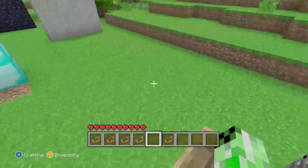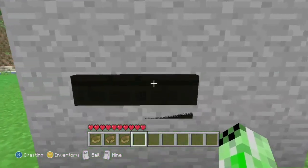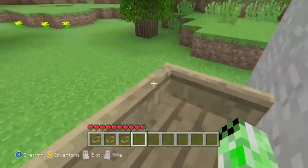You then just need to hop out of your boat, and you have officially done the wall breach. Now this will only work on walls that are one block thick. Anything more than that, it will end up just pushing you out, so this isn't something that would work in a cave.